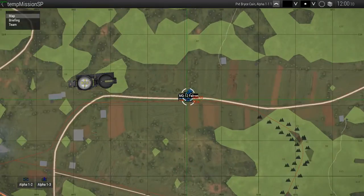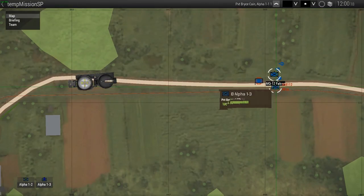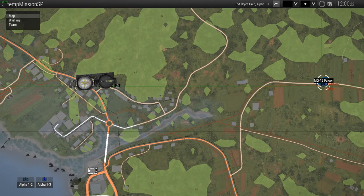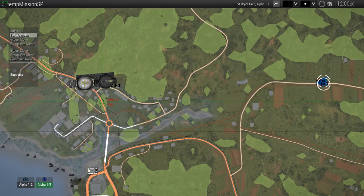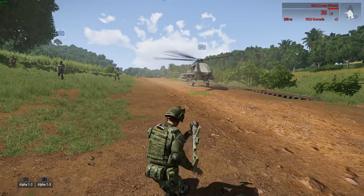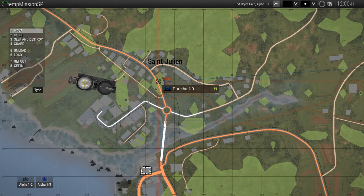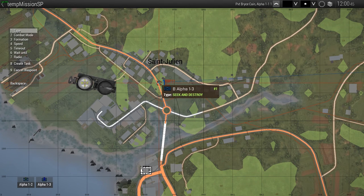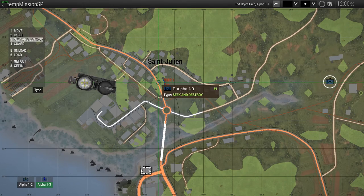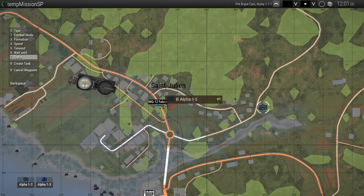Now I can command our little Falcon guy here. You're going to have to click on him, and we can set a waypoint. Now we can also right-click this waypoint and we can set type — seek and destroy, guard. I can also set many other things like formation, speed, timeout, mode, wait until radio — that'd be radio commands — combat mode, stuff like that.